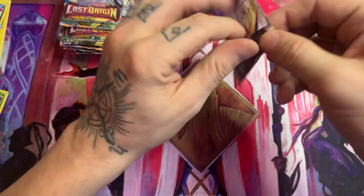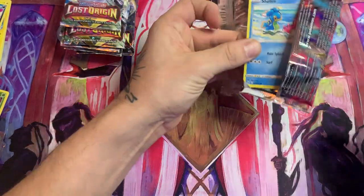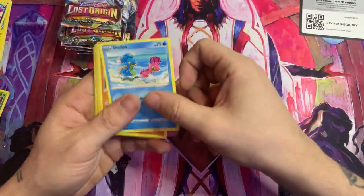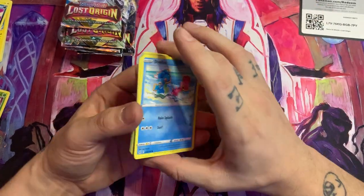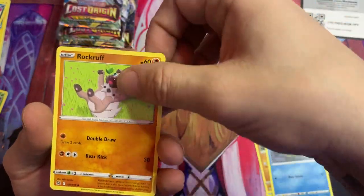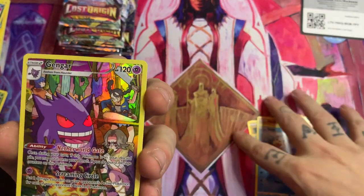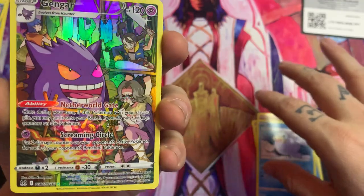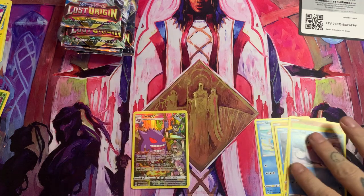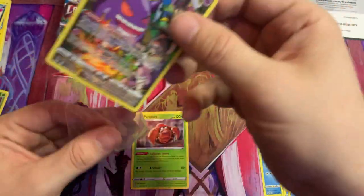I'm sure there's a whole new card trick. We never figured it out from Vivid Voltage, so we'll see if we ever get it from Lost Origin. We'll do the first one how it's supposed to be and go from there. Shellos, Growlithe, a Ducklett — love it — Rockruff. And the Gengar Full Art! That's sick, that looks so good.